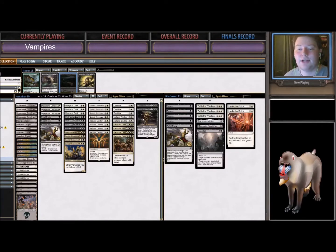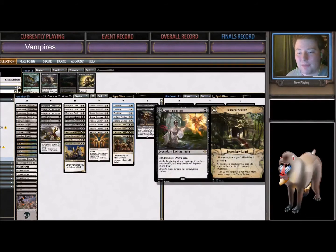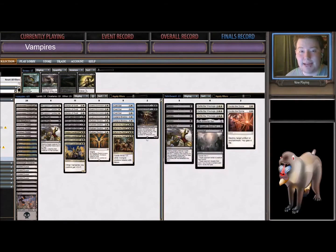Because all your Vampires have lifelink, you'll break even on life once you go to your combat step. We're a streamlined tribal deck and there's not a whole lot of room for flex slots. We could play Karn in the main deck as a way to draw more cards and stay in the late game — something I'm very interested in trying. I also thought about putting Arguel's Bloodfast in the main deck as a way to make sure we don't run out of steam and have some life gain later on, since the back half is somewhat relevant at times.